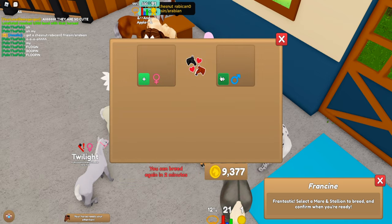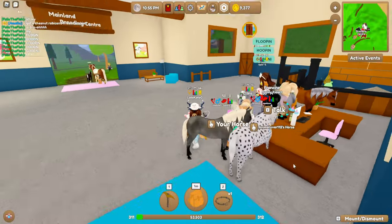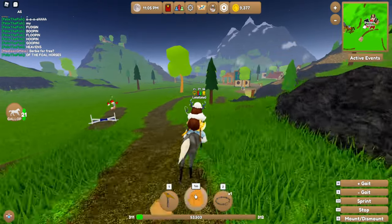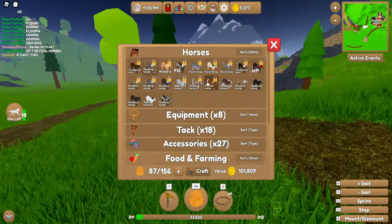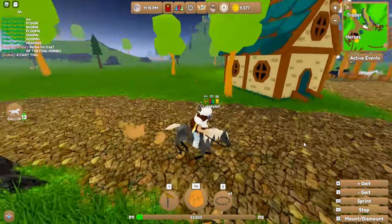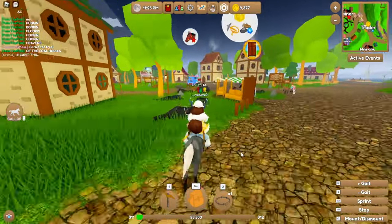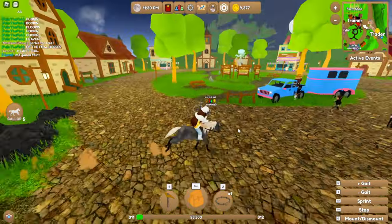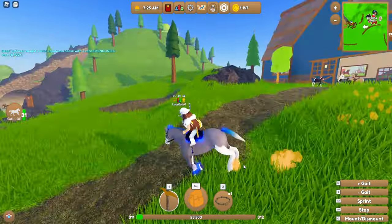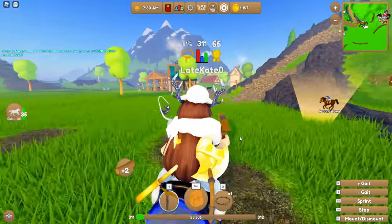I want to try putting this rare-colored Mustang with an Arabian to see what that would look like — probably something basic, but it could be a unique color. There is one Mustang color I really want to try out with two horses, but I'll have to find and train them. This update is officially going to make me go broke in this game, not that that's unexpected.